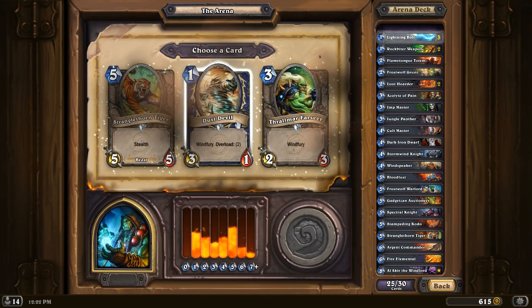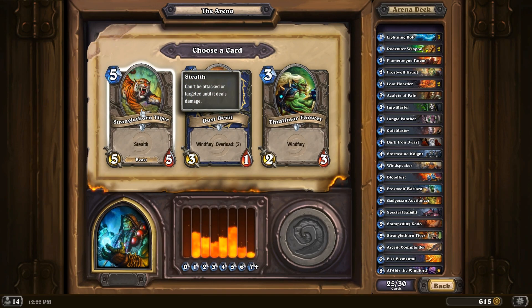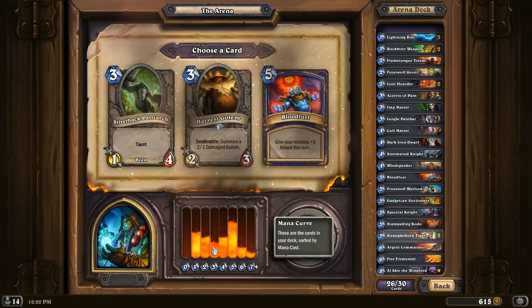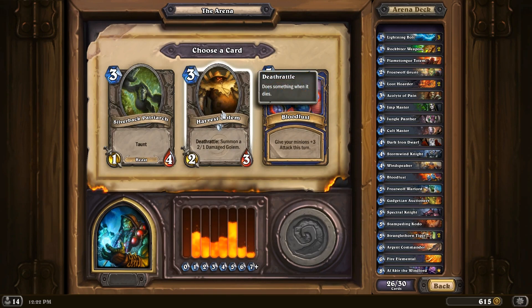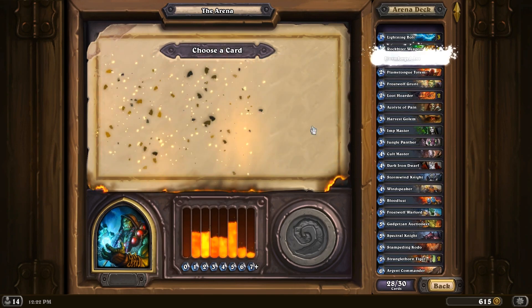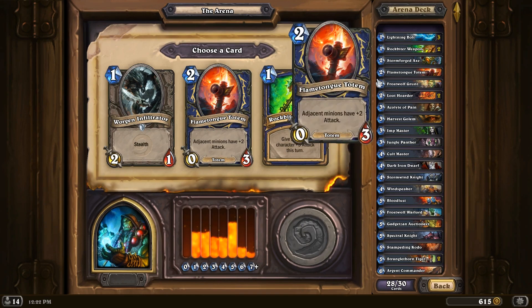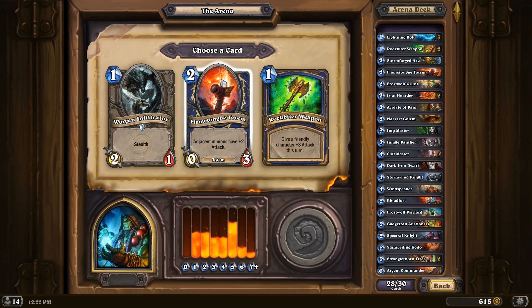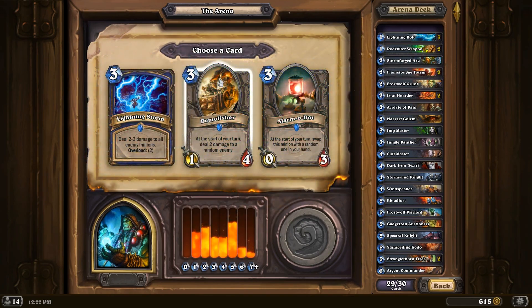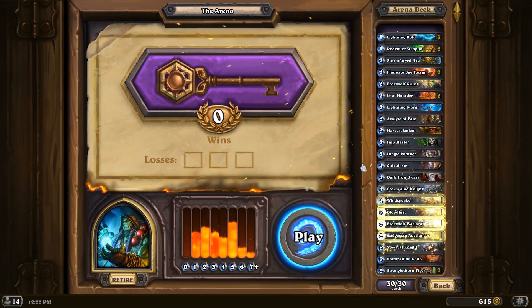A third Lightning Bolt — why not? Dust Devil? No. Stranglethorn Tiger? Sure. Still low on three-drops though. Harvest Golem — perfect. Stormforged Axe? Yeah, versus those other two I think it's an easy choice. Do we want another Rockbiter or another Flametongue? Since we have two Rockbiters and only one Flametongue, let's even it out. And a Lightning Stone.